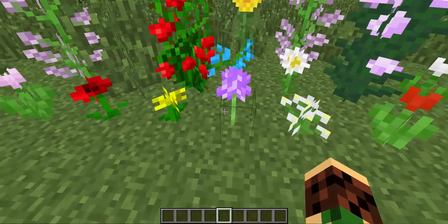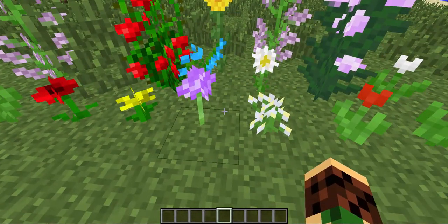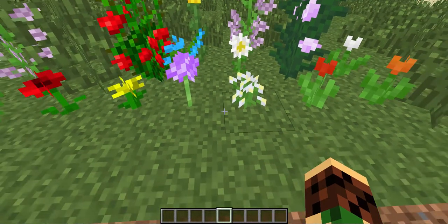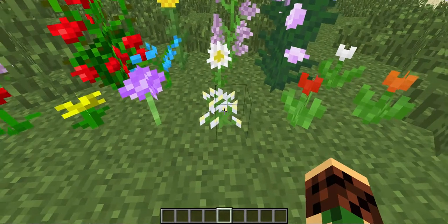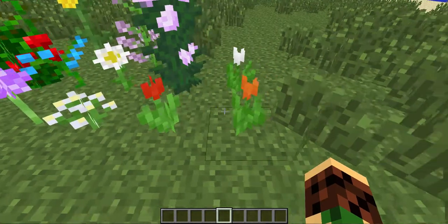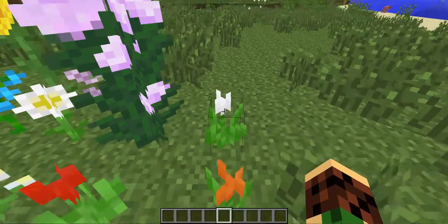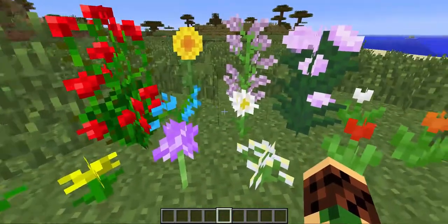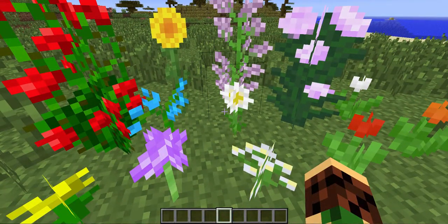The poppy actually replaces the rose. We also have some allium, and azure bluette — I'm not sure how to pronounce that. There's a red tulip, an orange tulip, a white tulip, a peony, and an oxeye daisy.